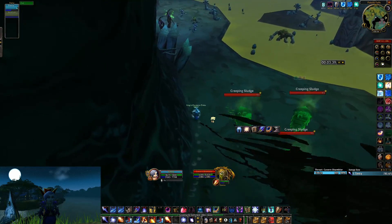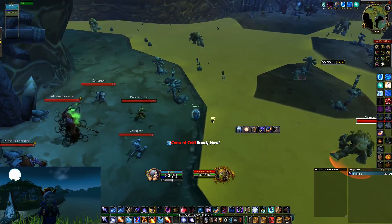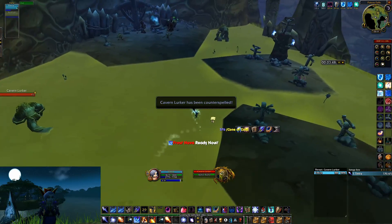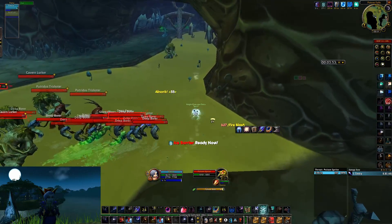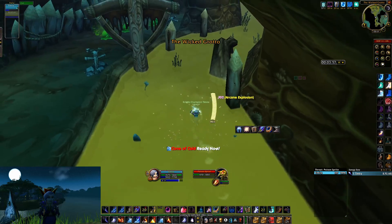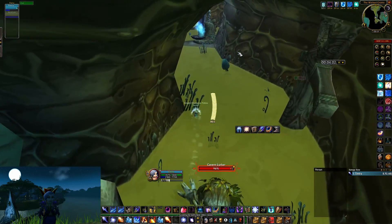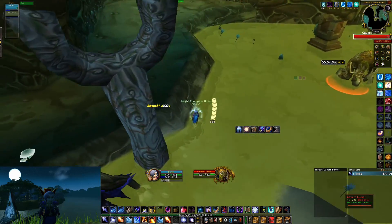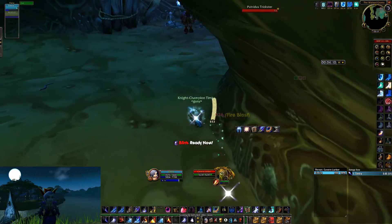Don't pull these slimes — they're gonna reset anyway, so it doesn't really matter. Usually here I just Frost Nova these; I didn't have Nova up so I used Cone of Cold instead. Just basically pull everything you can and blink away.